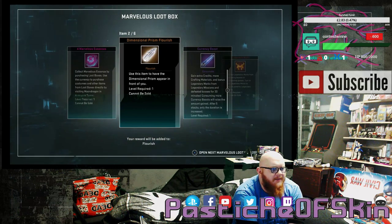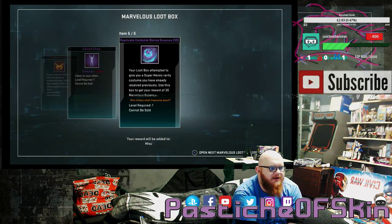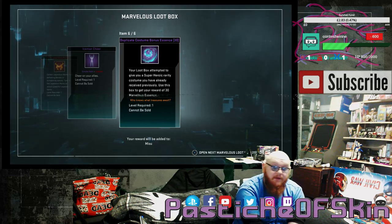Box 5: 4 Marvelous Essence, a Dimensional Prism Flourish, Currency Boost, 10 Legendary Marks, an Iceman Cheer, and a Duplicate Costume Bonus Essence of 30. Yep, we got a costume — first one. It's about one in five, and it's one of the costumes I already have out of the Marvelous loot boxes that are available.